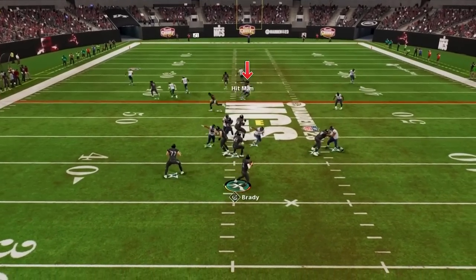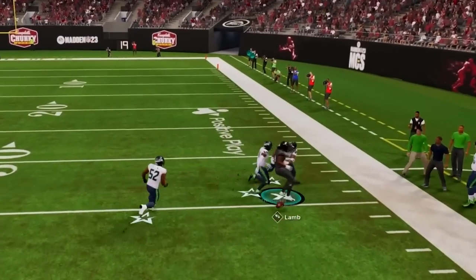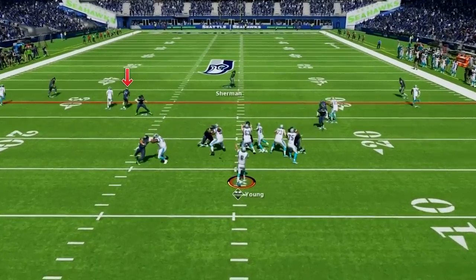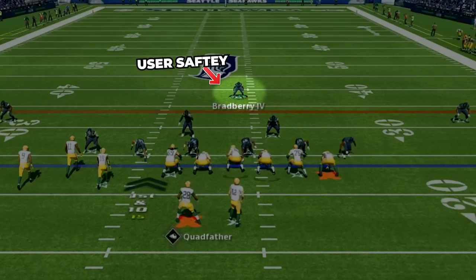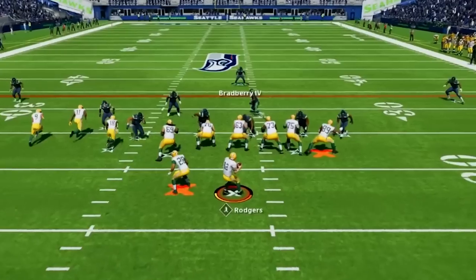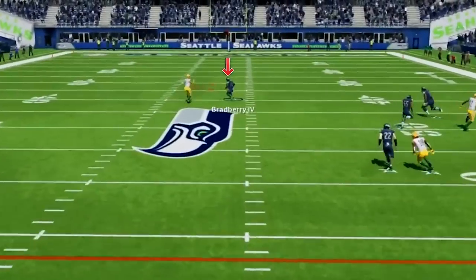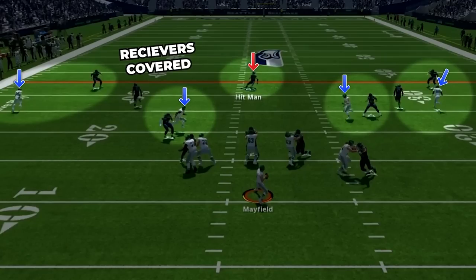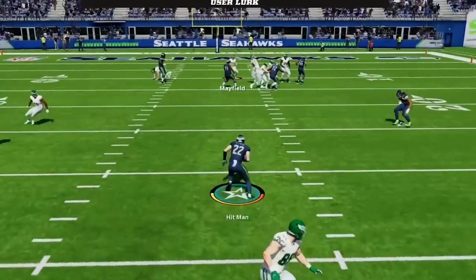For things like flood and corner routes, we run with these players in man coverage and totally take these away. For most formations, you want to man the inside players — the slots or tight ends — because they can go anywhere on the field and get the ball a ton. When using the high safety, your job is to play the deep middle. If you see anyone come free, pick them up and don't let them get deep behind you. If everyone is locked up deep, you can get aggressive shallow over the middle and step up to make plays on the football.